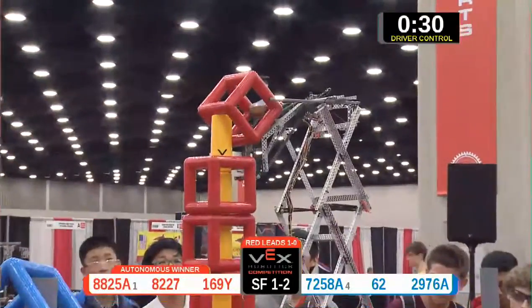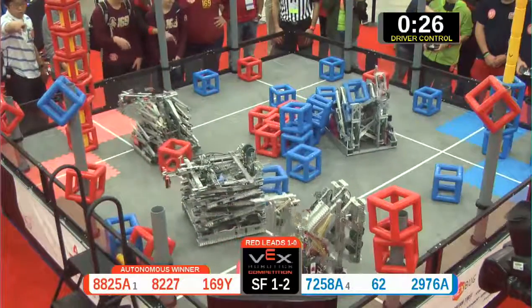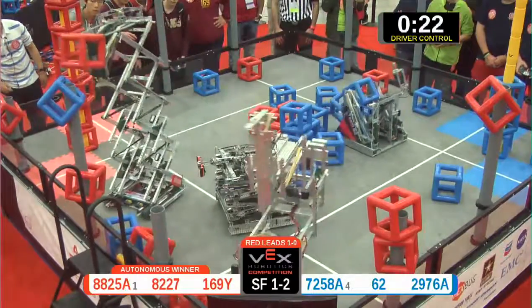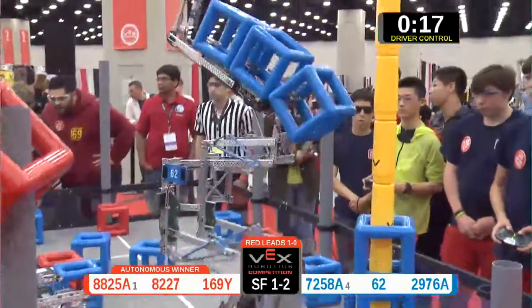Blue needs one to stay alive and take this to a third match. Red Skyrise is filled all the way to the top — they can get no more Skyrise pieces on, they can get no more cubes on. Red's going to knock some of these Blue cubes off.